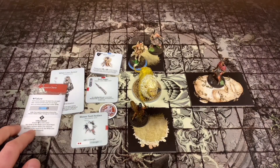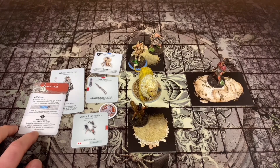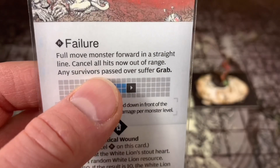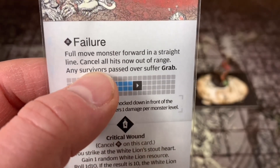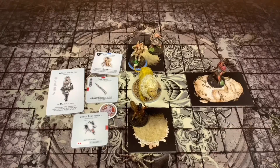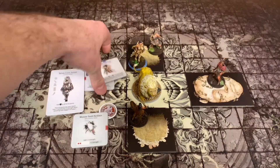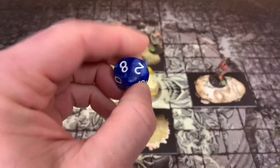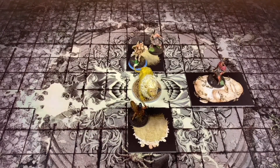Oh no - she totally missed this. So this thing's going to move forward. This is going to be terrible. Full move the monster forward in a straight line - cancel all hits now out of range, any survivor passed over suffers Grab. That's going to be bad. Before that actually activates, I'm going to get her out of here. She's going to actually dash - take her survival action and dash out of the way.